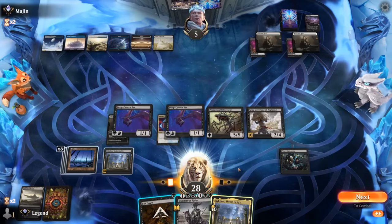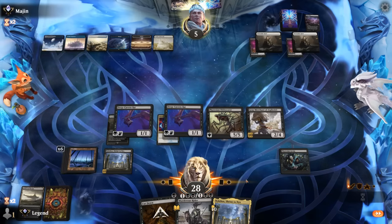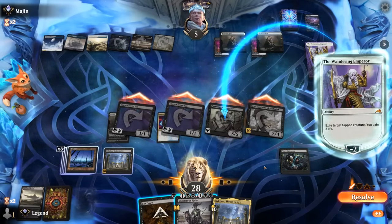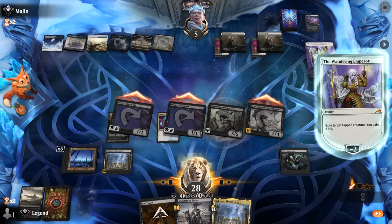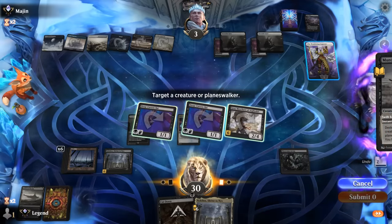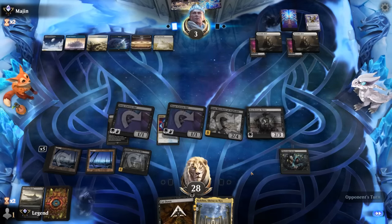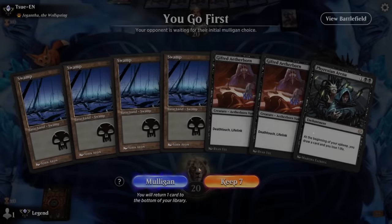Get to take our turn — Murderous Rider plus another Nykthos is next. If they have a Wandering Emperor they can exile Obliterator and still survive, but I think we should still attack with it and make them use it here — yep. If I Murderous Rider my own Obliterator we can deny the life gain but our opponent would still be at one, so probably better off destroying the Emperor itself and then playing Murderous Rider afterwards. Our opponent still has to top-deck, and our opponent folds — Phyrexian Arena gets it done. On to the next one.